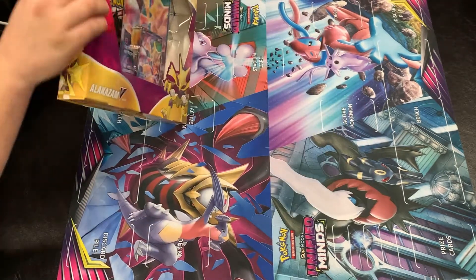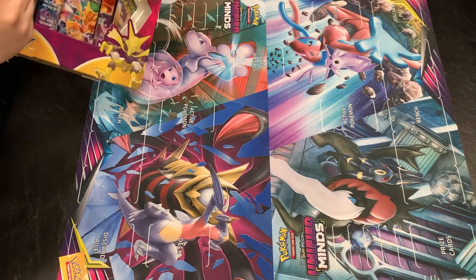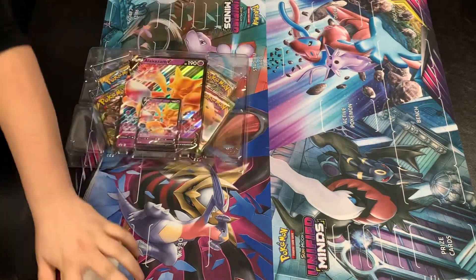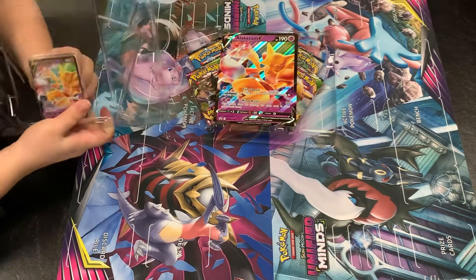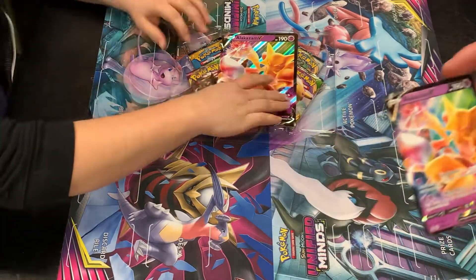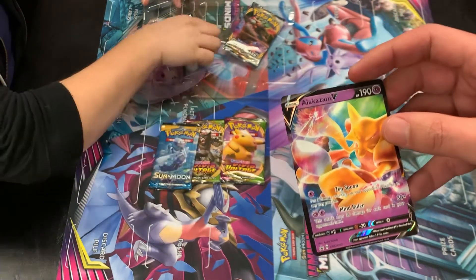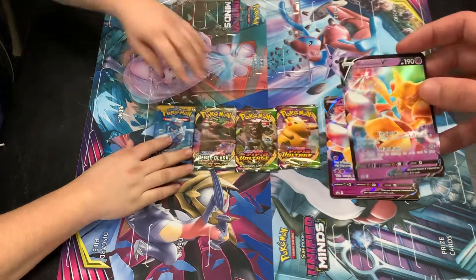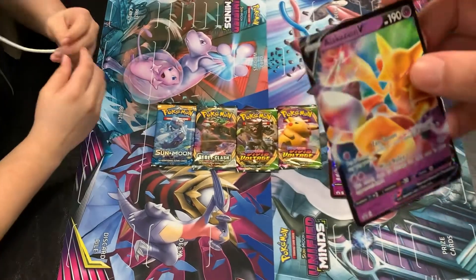Let's get started and get some cool stuff. What does the Alakazam V do? So Alakazam V — one Psychic: Zen Spoon, put three damage counters on your opponent's Pokémon in any way you like. That's kind of cool. Two Psychic Energy: Mind Ruler, 30 times — 30 damage for each card in your opponent's hand. That's pretty cool. There's also this cool little line misprint across the top. We picked this one intentionally for this.